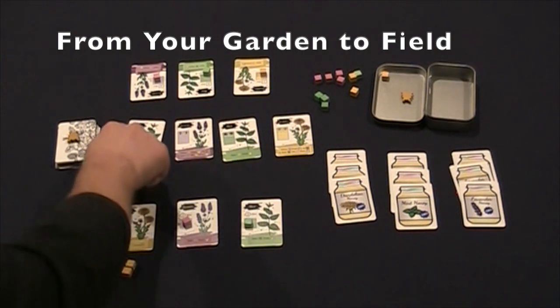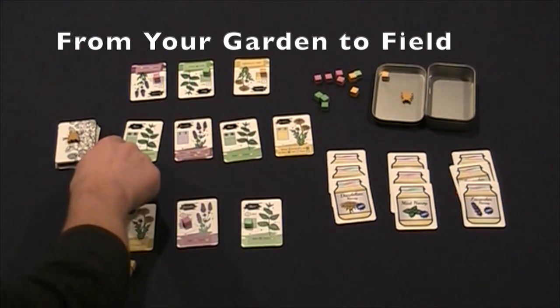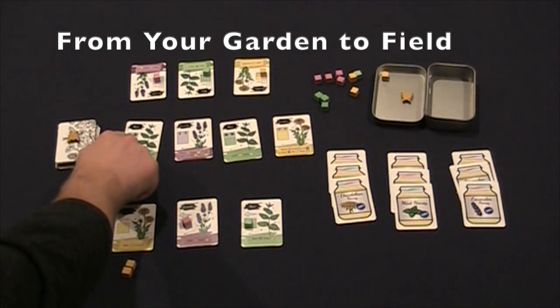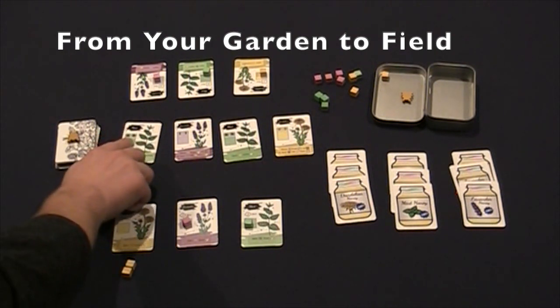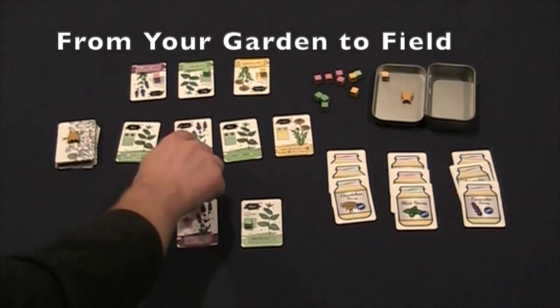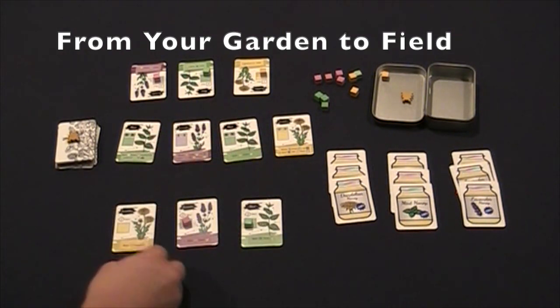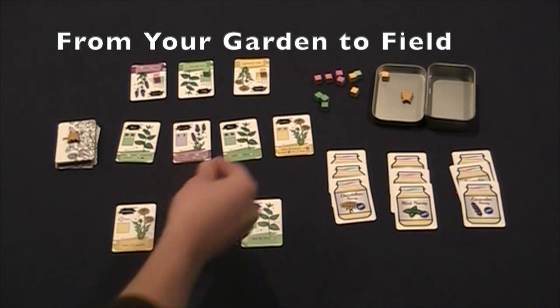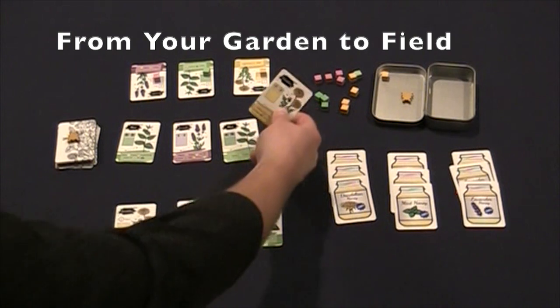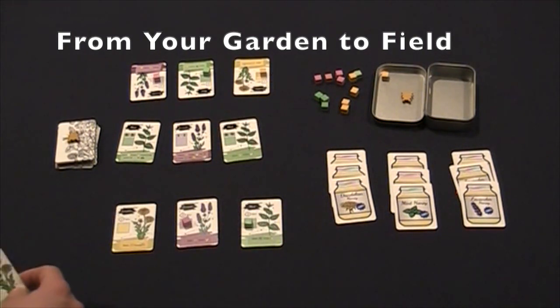The purchase cost is listed above the nectar placement location. It's always going to cost two cubes of the same color. So in this case, for this mint flower, it costs two mint cubes. For this lavender flower, two purple, and so on. I'll go ahead and trade in my two dandelion cubes — they go to the supply — to grab this dandelion flower and then plant it in my garden.